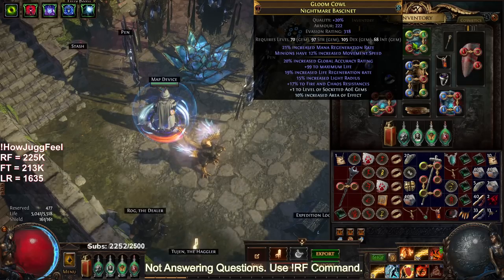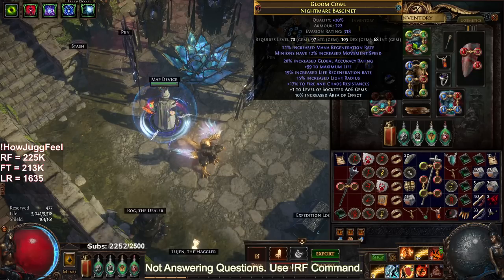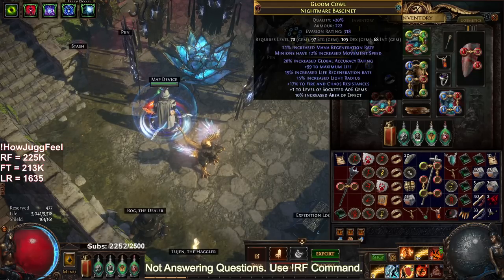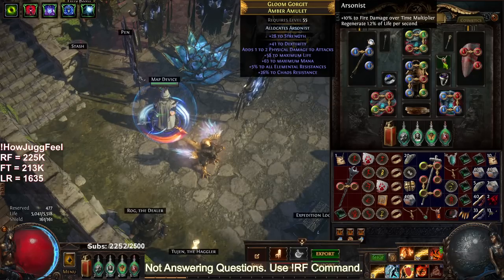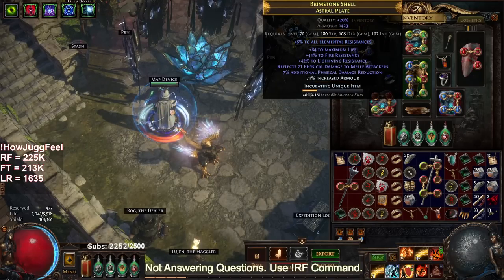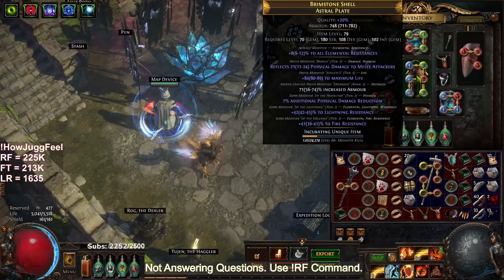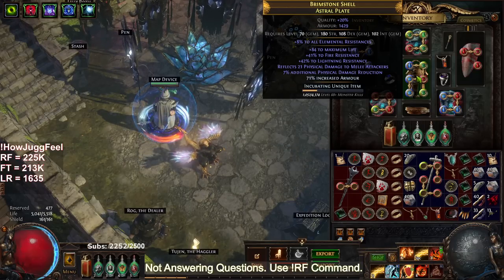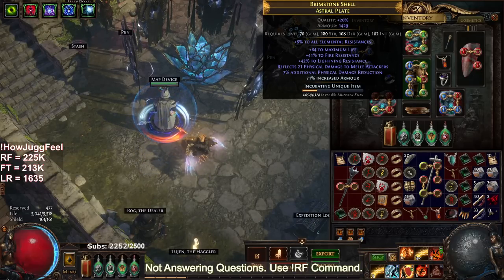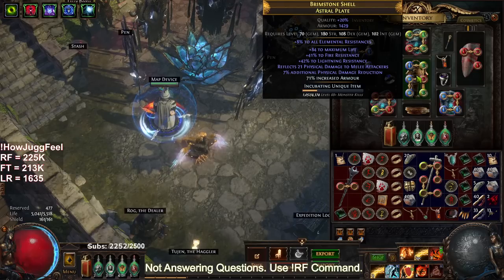Helmet — I think you guys saw this helmet yesterday. I threw a few essences on it but didn't really hit anything. The mana regen is okay. The amulet is essentially the same. I did however get a new chest piece — I dropped the six-socket Astral Plate, ended up six-linking it in like 25-30 fusings, then I got lucky with my off-colors.